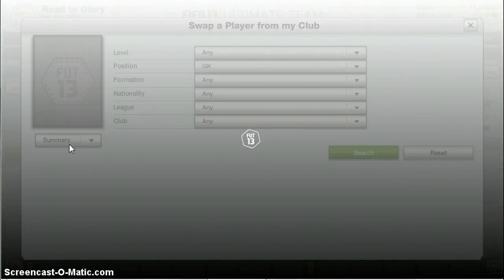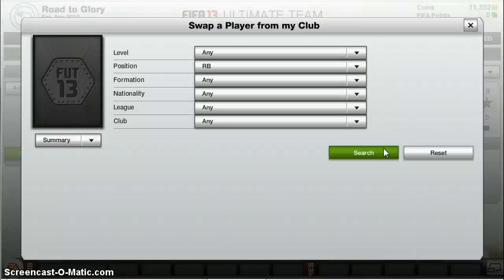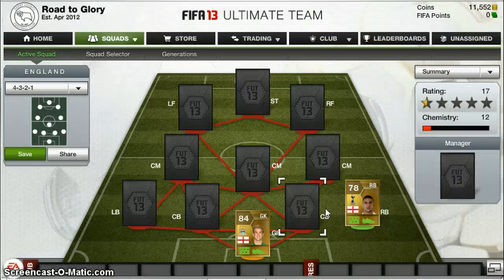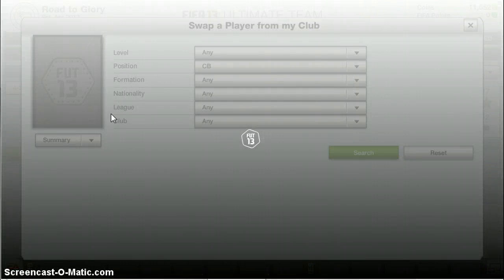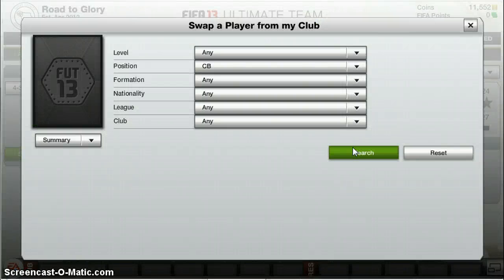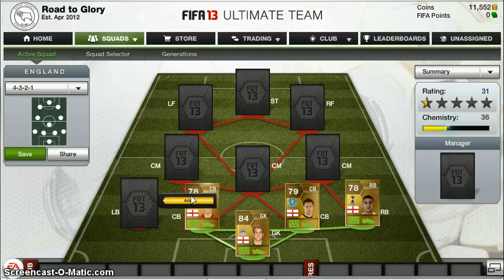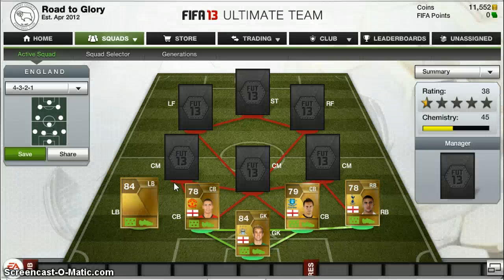In goal we have Joe Hart — great keeper, just amazing. Right back, Kyle Walker. The centre-backs are Jagielka and Smalling. Left back, you can't have an England team without Ashley Cole — best left back in the game.